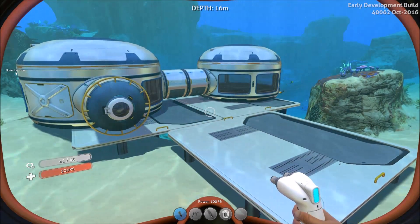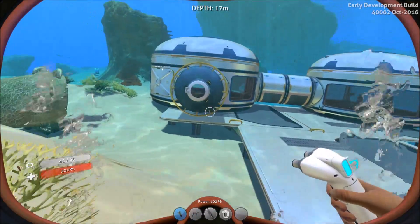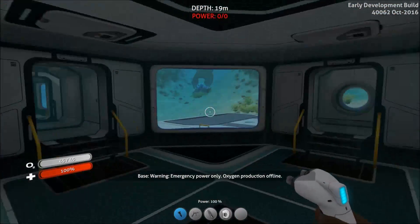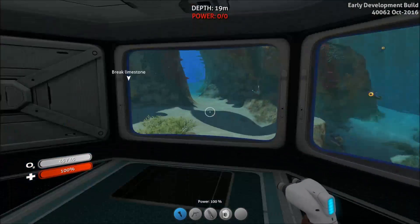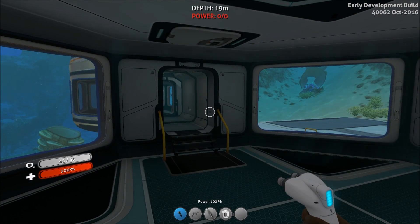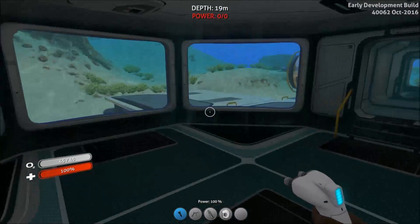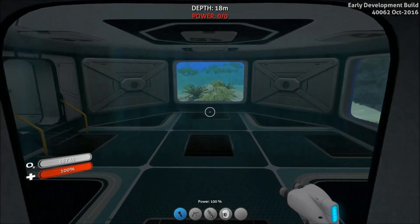Hello YouTube and welcome back to Subnautica. In today's tutorial we're going to be talking about power. Power is required to generate oxygen within your base — you can see it says we cannot generate oxygen here, so our oxygen would normally be going down. Currently I have a cheat activated so I don't have to keep jumping up to the surface, but you can see the lights are off and the power at the top says zero and is red.